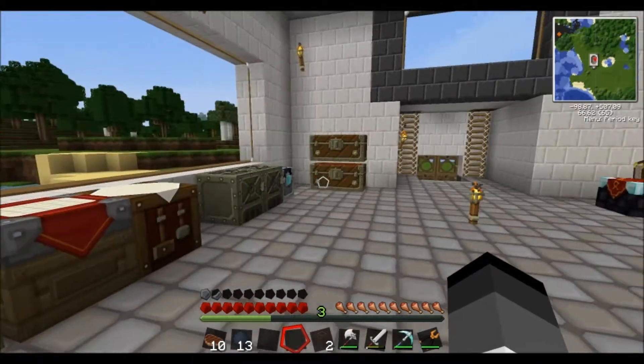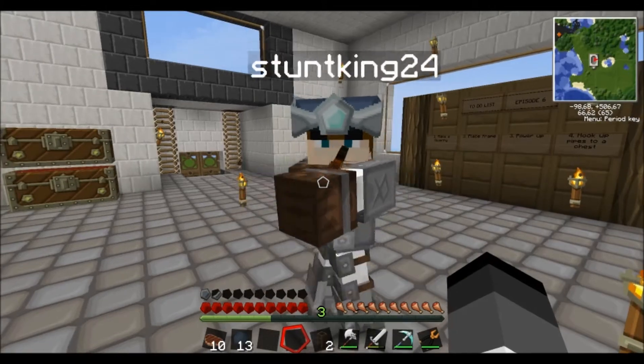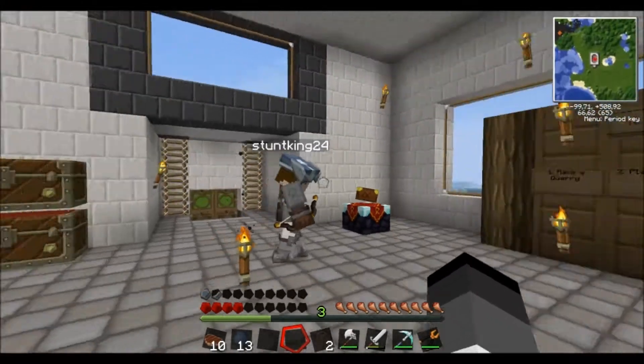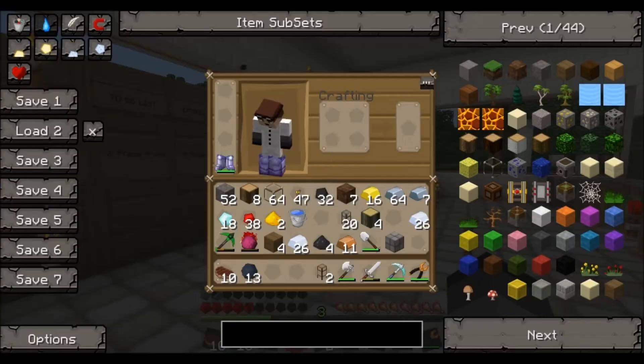Oh, I've got a little problem. This guy, he's a little bit of a problem. Well, holy shit, I did a lot of damage. Did you enchant that thing? Yep, power one. Oh shit. Actually, I got that drop off a zombie.